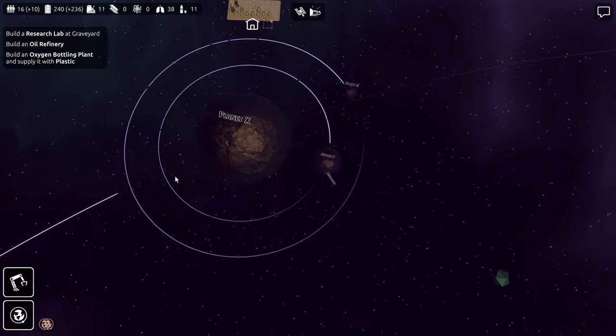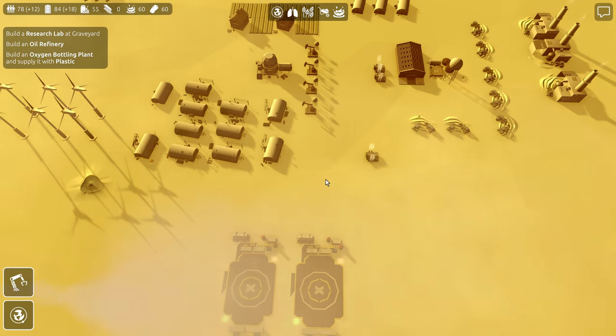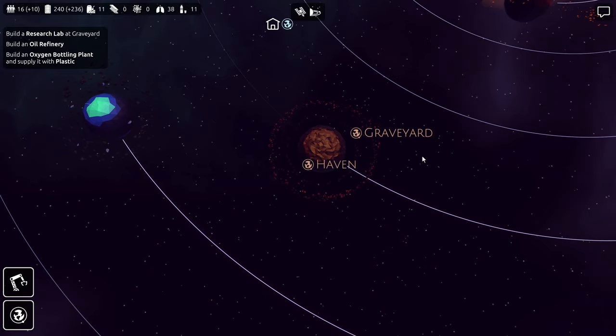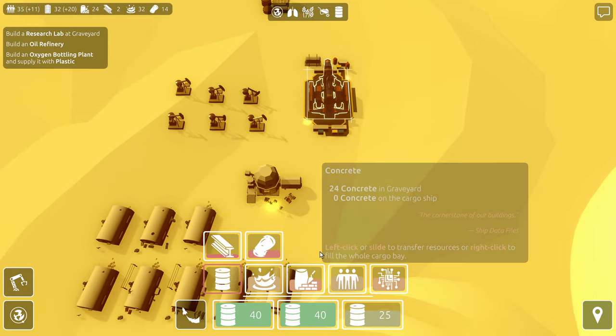I still need more people, and it's going to have to be the way it is. Maybe I can build one more habitat. Well, I can as soon as I get the steel beams — which are coming along nicely over here. While that's working, let's move over to Haven really quick. There's no steel here yet, I can't do that. Stop torturing yourself.